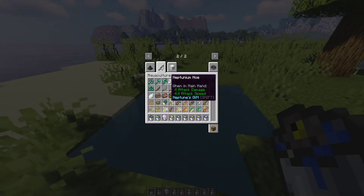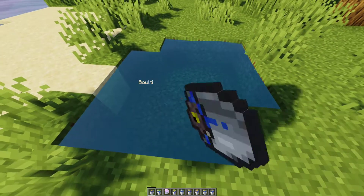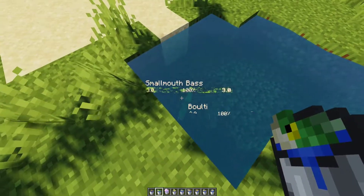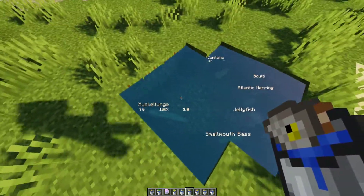It even adds in a new ore called Neptunium, which is better than diamond, and there's a lot of stuff you can make with it. The most notable thing in this mod is the fish though — we have a smallmouth bass, a jellyfish, an Atlantic herring, and some other interesting-looking fish.